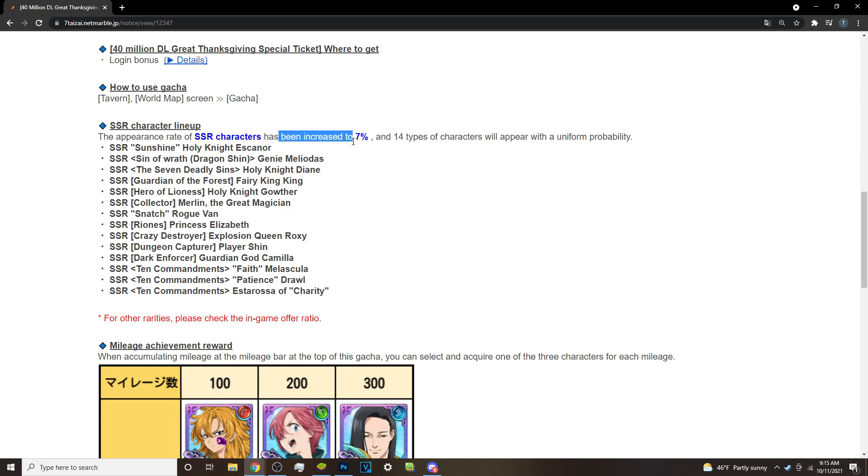It's a seven percent banner — right here it has been increased to seven percent — and it has 14 characters on it: Holy Night Escanor (green), Sin of Wrath Meliodas, Holy Night Diane, Fairy King, Holy Night Gowther (probably red), Merlin, Bond Princess Elizabeth, Queen Roxy, Player Shane, Camilla, Melascula, Droll, and Esterosa. So those aren't the best units — they're basically just in there for coins.